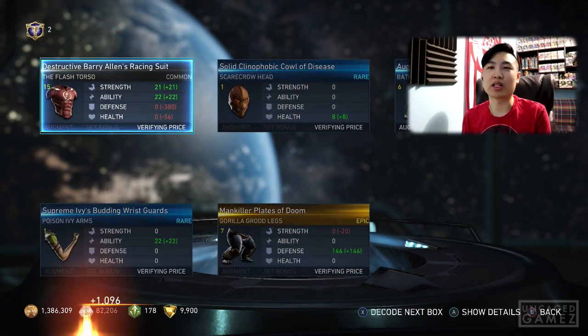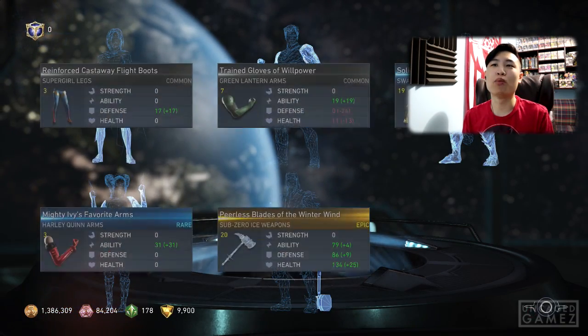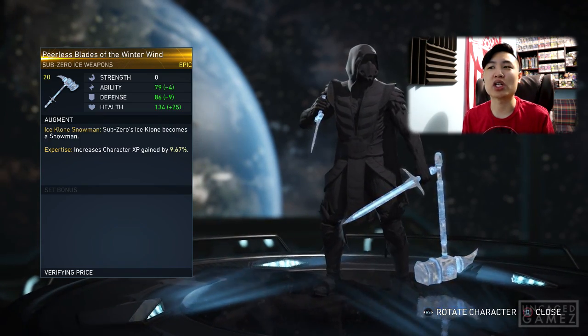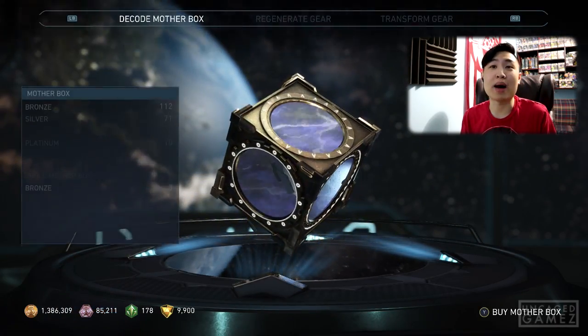Just firing through these — nothing. Gorilla Grodd legs, epic. Wow, these gold mother boxes really suck. We got the hammer for Sub-Zero — his hammers don't really change that much. Not bad though. That was all the gold mother boxes.